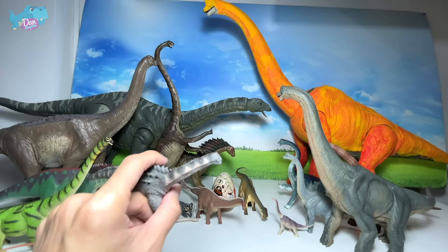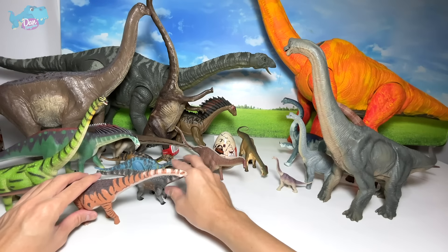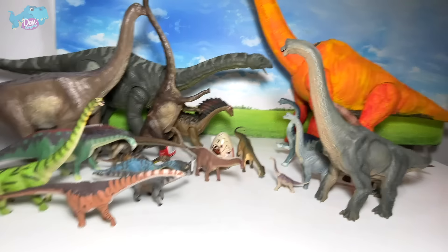Next up, more Brachiosaurus. I'm going to show you guys this little version of Brachiosaurus from the mini blind bags - looks pretty amazing. And it's time for us to take a look at another sauropod. This one right here is actually known as a Brontosaurus - the name means 'thunder lizard.'